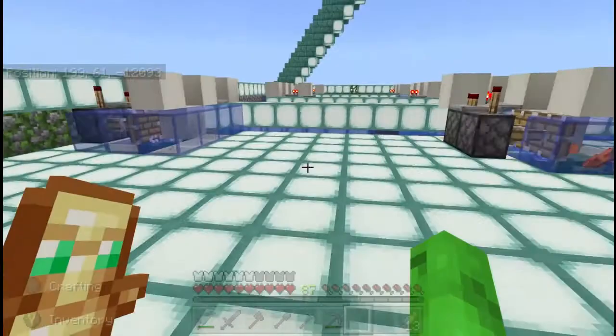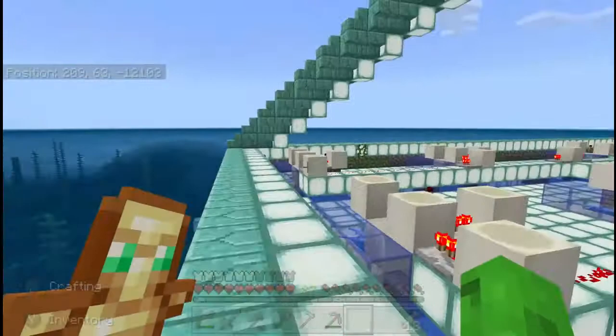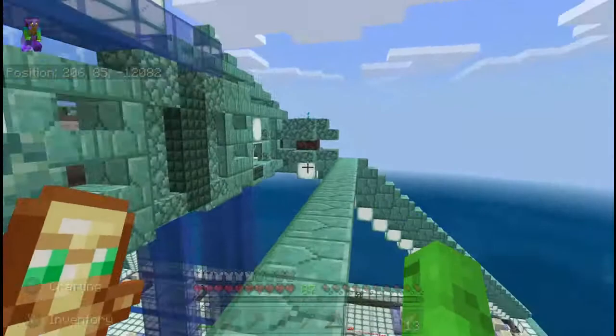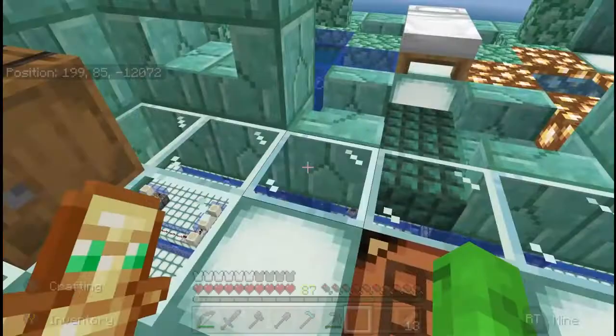Once you have your pod set up, it's just a matter of going back up to the top. Part of the reason we've got vines on the wall is so you have an easy way to climb up and out. You could fly up, take the water elevators, or just take these stairs. Everyone on the tour has seen the guardian farm in action — this is one of those places we like to take people to level them up. Once you turn this switch on you can look down and see that the pistons are moving.